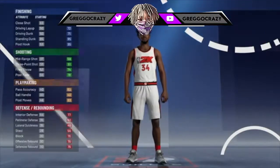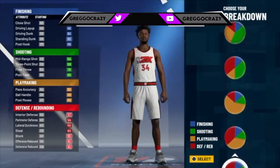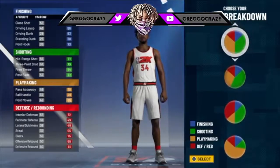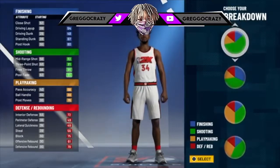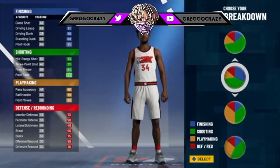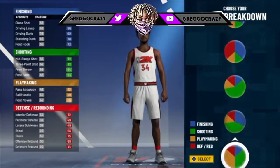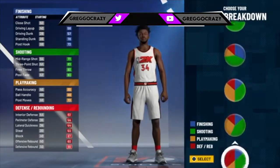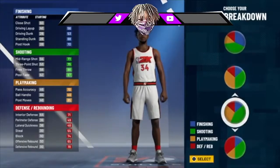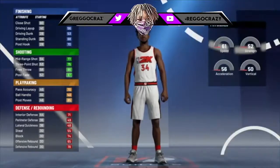To start this build, you're gonna make him a center, then you want to go down to the ninth pie chart — the one that has mostly green, a little bit of green. Yeah, this one right here. So you're gonna pick the ninth pie chart, this one right here.